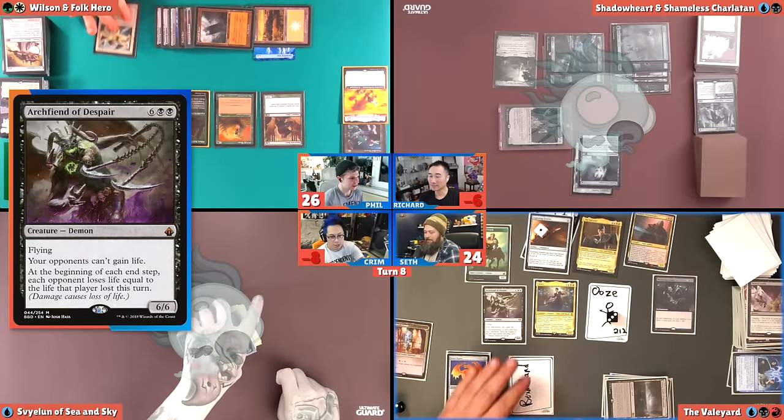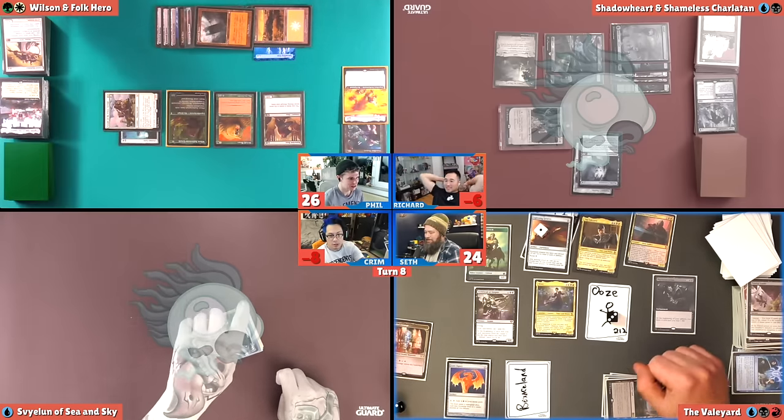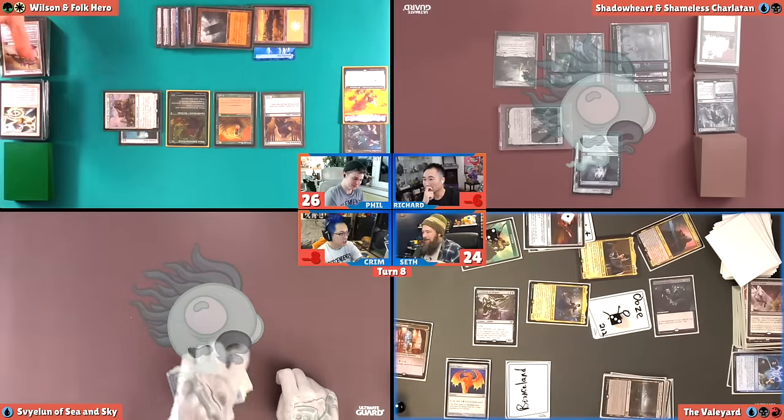I have to discard my hand because the sword hits. If it makes you feel better, I also have Archfiend of Despair — that's going to double your damage. That's way better. So I'm going to play that. I will swing with everything. I mean, I don't think there's any way you'd survive it. You need Teferi's Pro to phase out for his four extra turns. Wait — actually, doesn't that work? Because Teferi's Pro would have. Farewell? Is that the Victory Royale? That is. Victory Royale. I don't even know how to do the Fortnite dance.